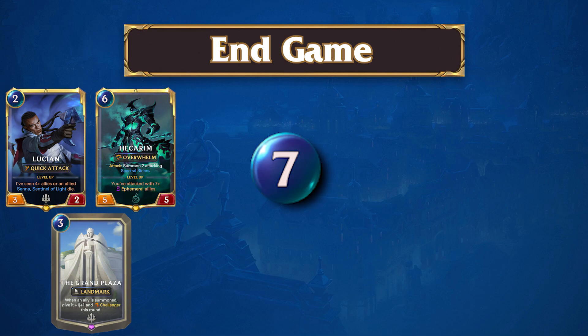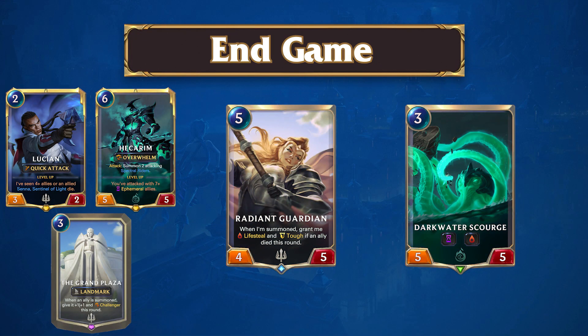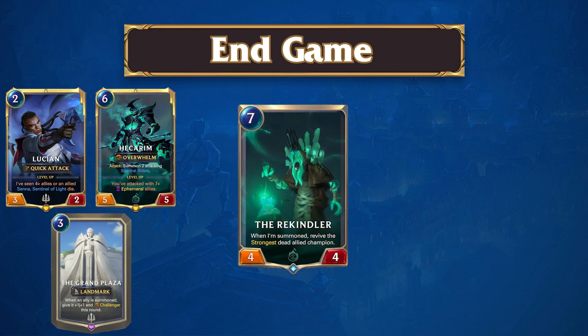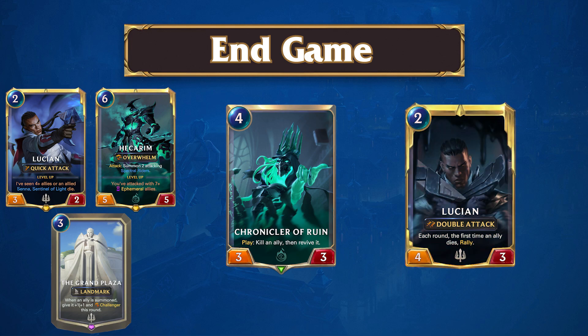Players have access to 7 mana by now, and players are now dropping their haymakers. You should have either pressured your opponent heavily if you were the aggressor, or just stabilized against the aggressive decks. Ephemeral Plaza has great closing power with the Rekindler, which will set up incredibly wide attacks in a single action. At this point in the game, you may also be able to set up combo turns with Chronicler of Rubin, using him to level Lucien or get a surprise rally with him. During these turns, you should be trying to figure out the best way to set up lethal attacks while not leaving yourself vulnerable to the enemy's crackbacks.